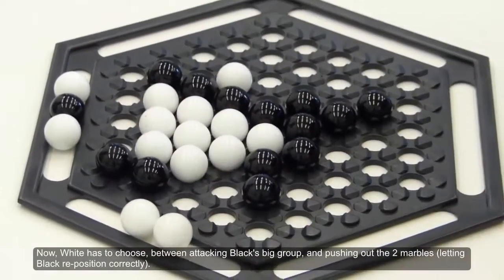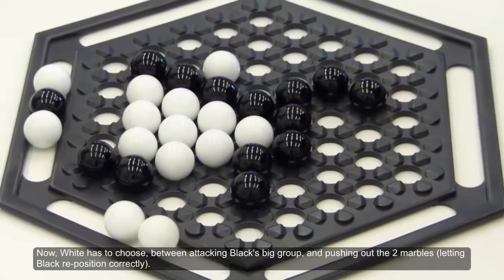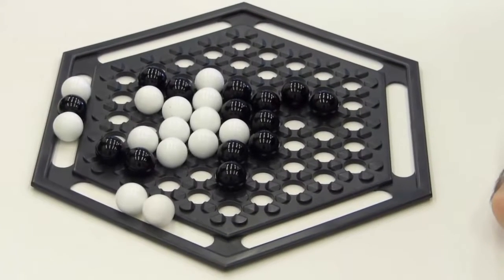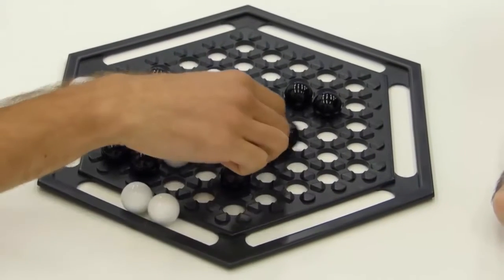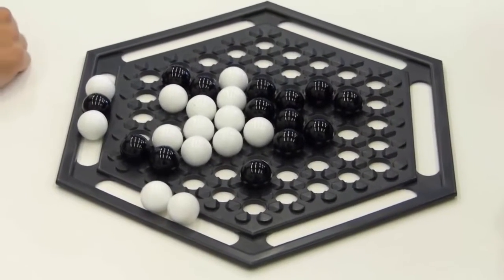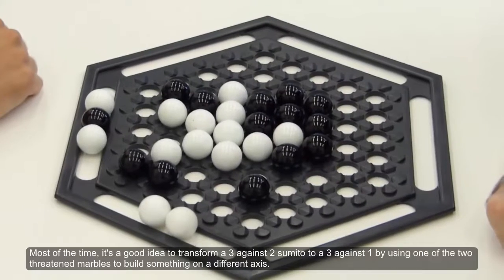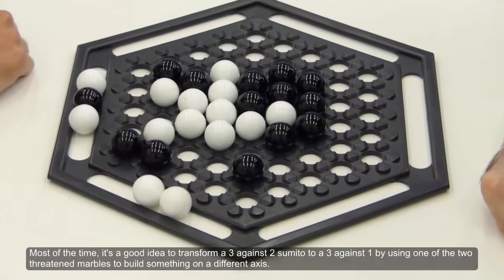Now White has to choose between attacking Black's big group and pushing out the 2 marbles, letting Black reposition correctly. Most of the time it's a good idea to transform a 3 against 2 semi-tête-à-tête to a 3 against 1 by using one of the truly threatened marbles to build something on a different axis.